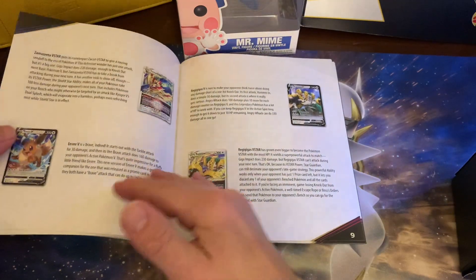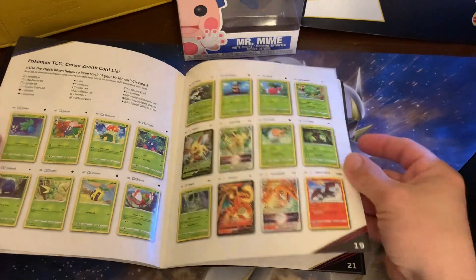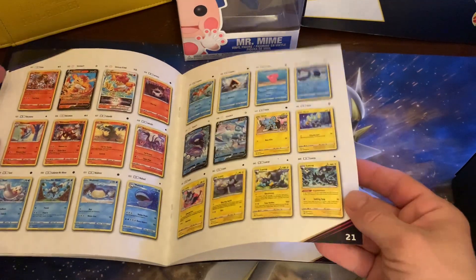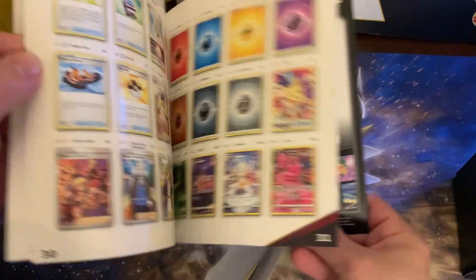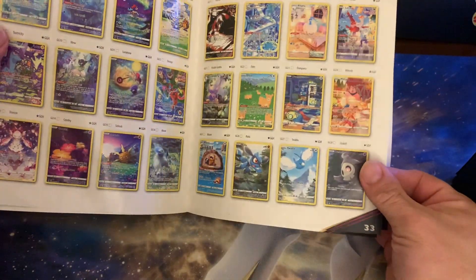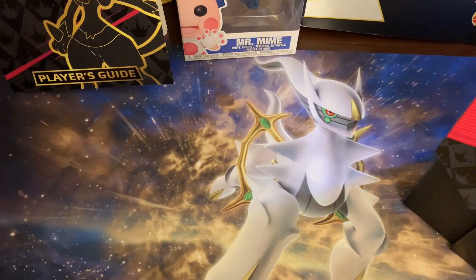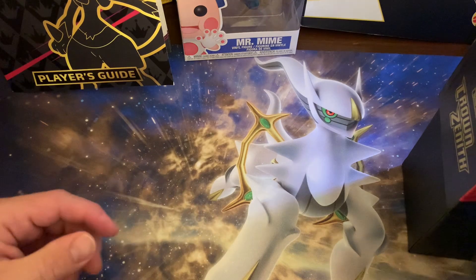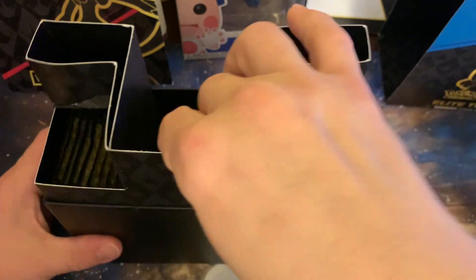This is the player guide, and checklist at the back. That Rotom V we have from another thing — Galarian Gallery. No artwork on the inside this time. And this set did release two days ago.